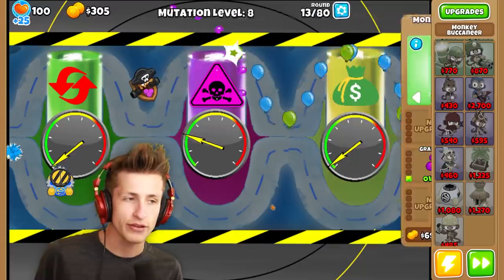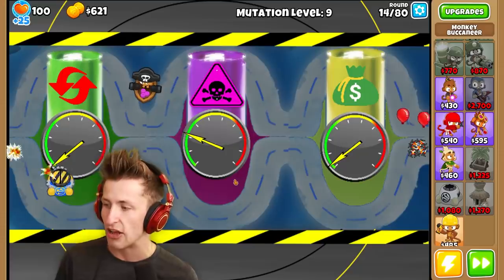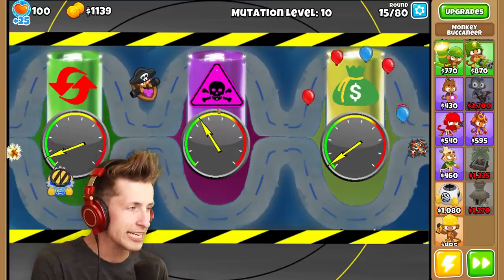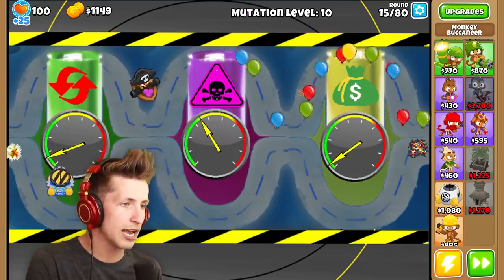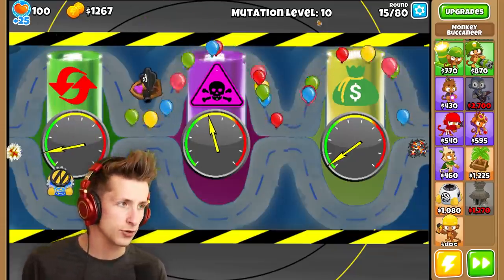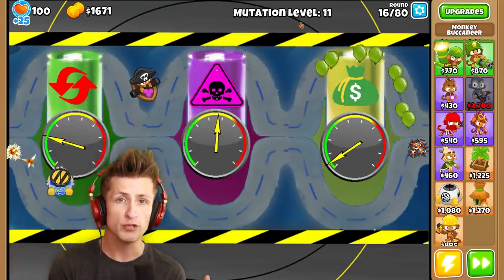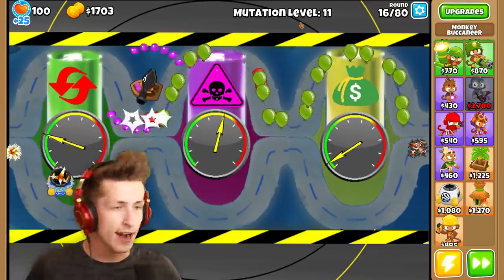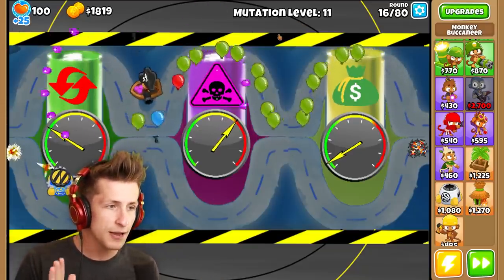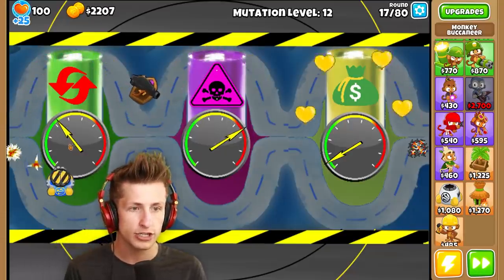This monkey buccaneer is kind of popping everything with Grapeshot. Grapeshot is such a great ability to have — I love Grapeshot. I kind of want a nice spread because I want to get good coverage. Here's my thoughts: if mutation level reaches level 25 up here, the balloons become invincible and we cannot pop them. So we have to make sure that we pop balloons around here so we can lower the mutation level.